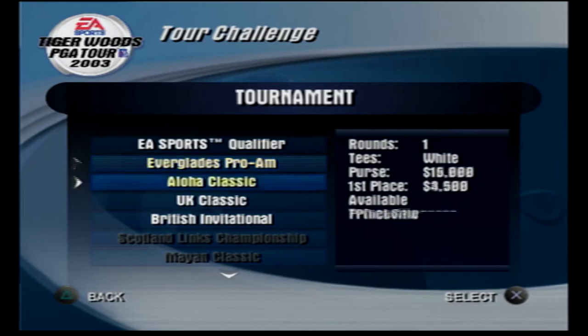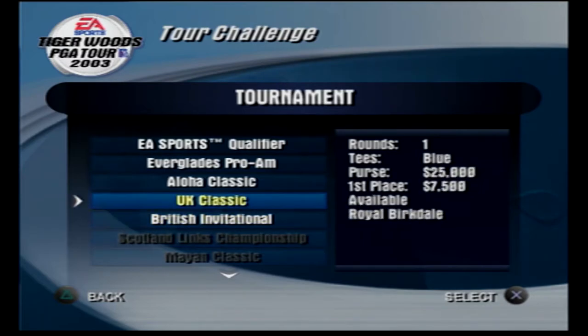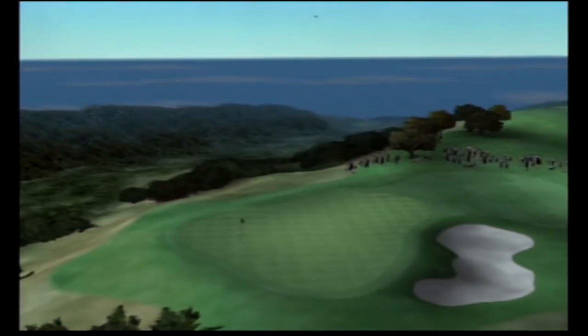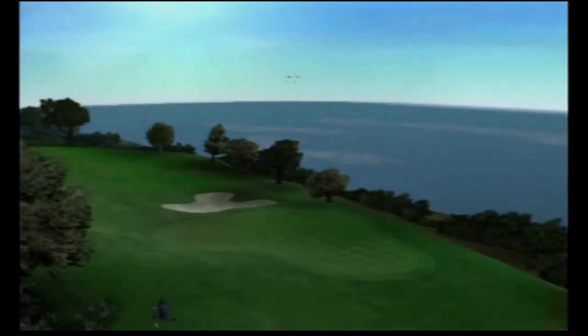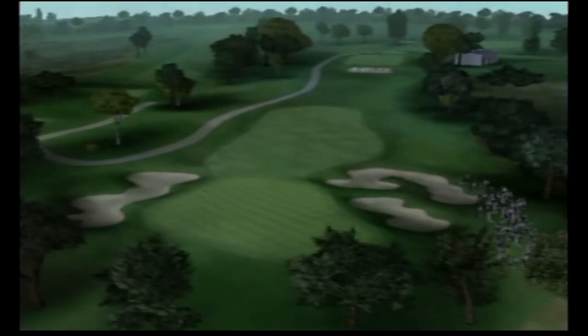EA Sports qualifier — I wonder how you unlock this one. I guess we'll just do the EA Sports qualifier. The paragliders are out in force today here in San Diego, peeking in on today's tournament action at the South Course at Torrey Pines. Perhaps they'll catch a glimpse at some of the returning champions who are in the field today, including Mark O'Meara and Tiger Woods.